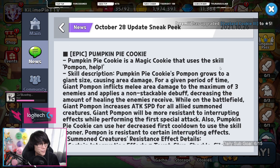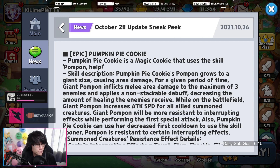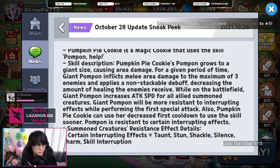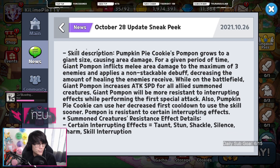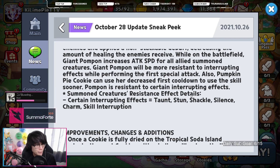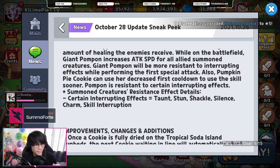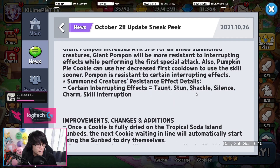Now for the big one — there's going to be a new epic cookie called Pumpkin Pie Cookie. Her skill is called Pon Pon Help: Pumpkin Pie Cookie's Pon Pon grows to giant size causing area damage. For a given period of time, Giant Pon Pon inflicts melee area damage to a maximum of 3 enemies and applies a non-stackable debuff decreasing healing received by enemies. While on the battlefield, Giant Pon Pon increases attack speed for all allied summon creatures. Giant Pon Pon is also more resistant to interrupting effects during the first special attack, and Pumpkin Pie Cookie has a decreased first cooldown to use her skill sooner. Certain interrupting skills Pon Pon is resistant to include taunt, stun, shackle, silence, charm, and skill interruption.